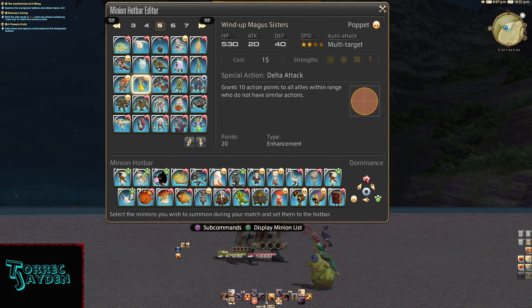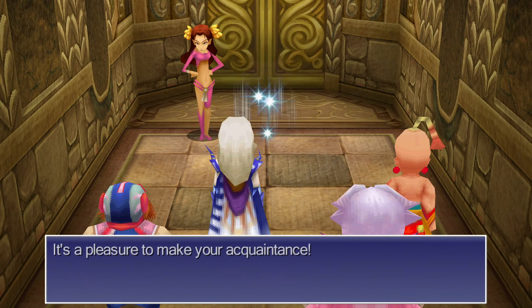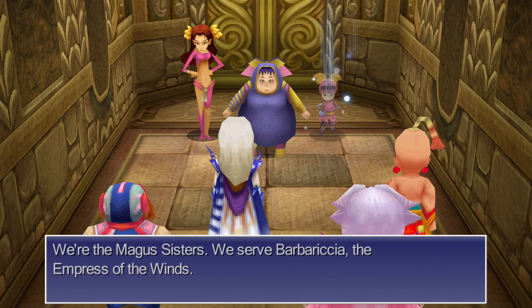The special action is called Delta Attack. It grants 10 action points to all allies within range who do not have similar actions. It costs 20 points and the type is enhancement.